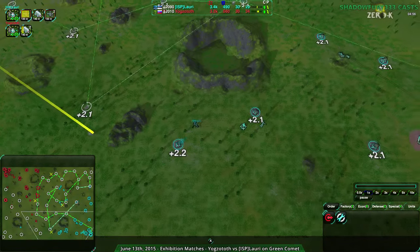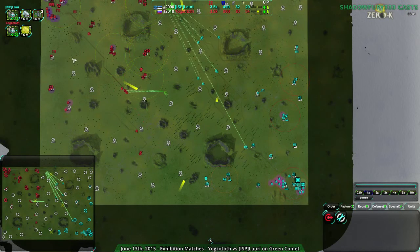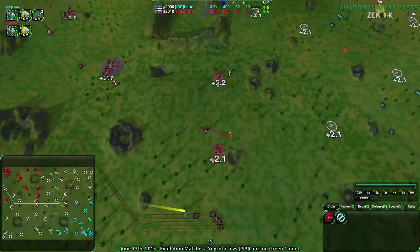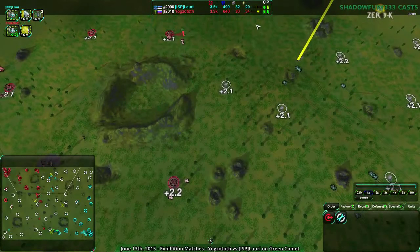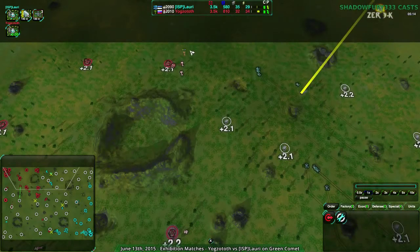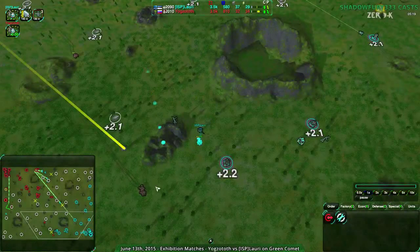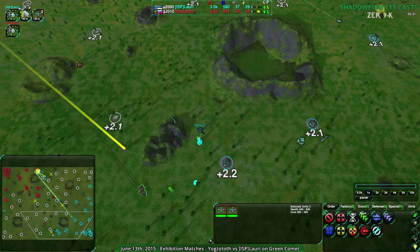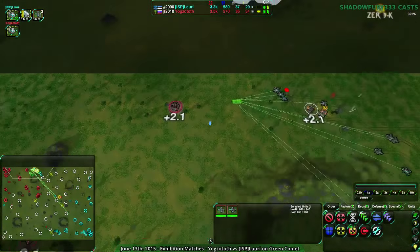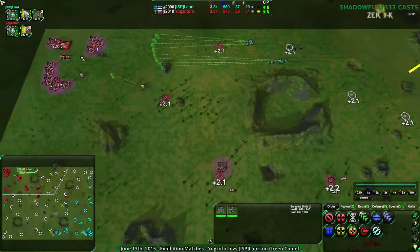At this point, Yoggzototh isn't building that quickly - they're building a fair amount of defenses, so Lory has this chance to naked expand, and they are taking advantage of it: setting up where they can with the minimum of defenses, like a Stardust here, a Lotus up in the northeast. Yoggzototh's entire north side is just packed with defenders and spending a lot of money on defenses, whereas Lory is spending most of their money on making their economy - getting more money. The Scorchers in the north are definitely harassing and should break through. This entire north side is in jeopardy - Yoggzototh could take a huge amount of damage from this.